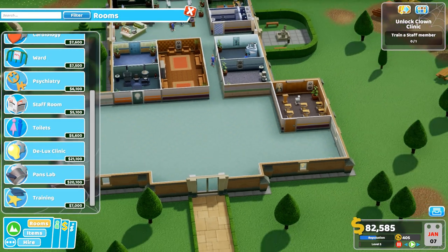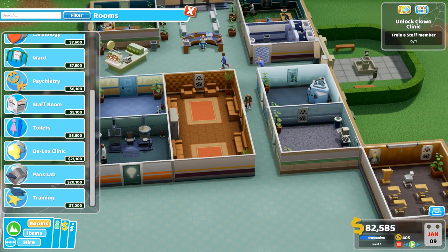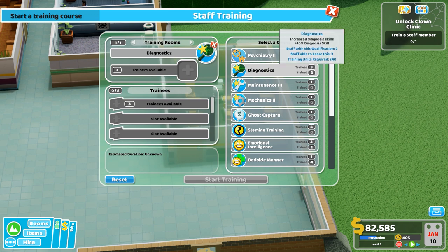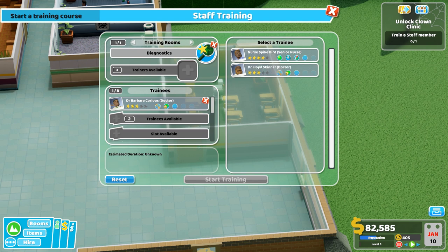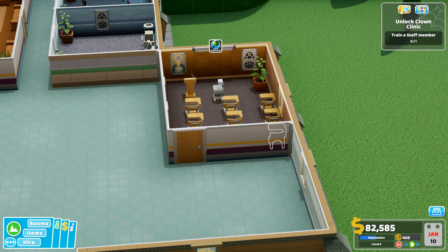What was the new room called? It said new equipment. Oh — unlock the clown clinic by training a staff member! So we've got to do this. We've got three trainees, two trained. Let's go with the doctor. There we go — start training. Estimated time: 41 days. That's going now, we can speed up time a little.